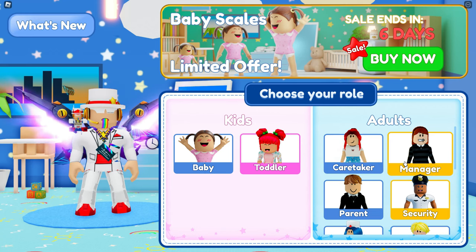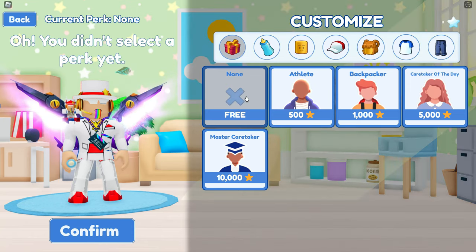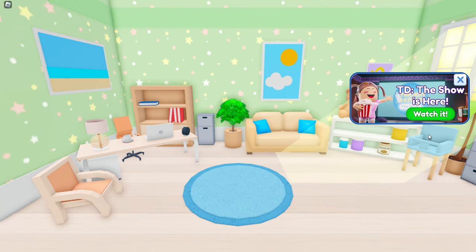So if you join the game for the first time, you basically pick a role, and then you can get one of these different roles as well, or a look. Just confirm and do the basic default stuff.